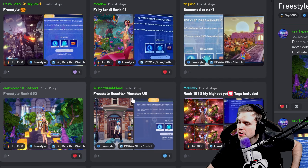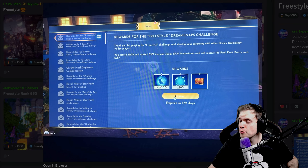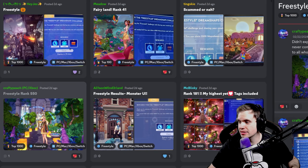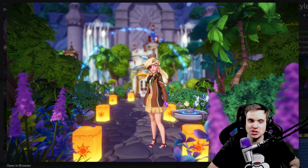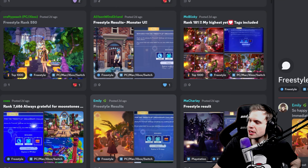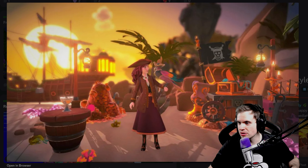Crafty Peach — wow, that's a very, very good looking submission. Very unique too. Got into top 550. That is a sick result, and this is a beautiful shot. This location is just blessed. I'm gonna make a DreamSnap in this place at some point — I don't think I've seen a single submission do badly in this location. Emily — freestyle results. So happy to receive 4,000 again, immediately bought the fairy house — totally worth it. Congratulations! That is awesome. Such a cool sunset vibe — another pirate outfit. That's great.